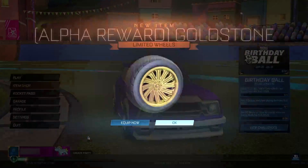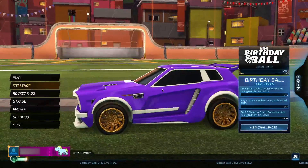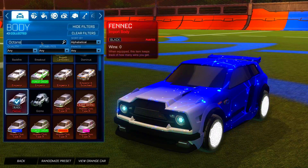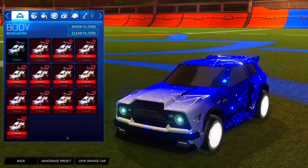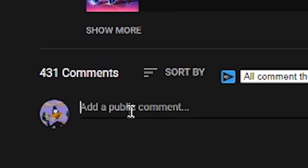Three, two, one — boom, we instantly get the Goldstone wheels! Go ahead and equip them. As you guys can see, they look absolutely insane. What's up boys — when we hit 40,000 subscribers I'm going to be giving away 40 painted Octanes. As you guys can see, I'm stacked up on the painted Octanes right now. All you guys have to do is turn on notifications, like the video, and comment your username and platform in the comments below.